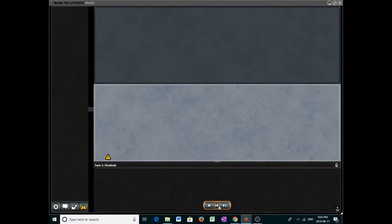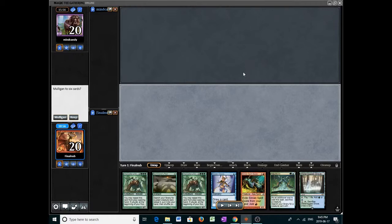Here we are in game three — we're on the play. It's a spicy one. It might seem a bit deceptive because we only have one green Allosaurus Rider and a Simian Spirit Guide, but we also have the Pact for the Allosaurus Rider, two Chancellor of the Tangles, and a Neoform. So this is actually a legitimate turn one. What we would do is reveal these two Chancellors, play the land, and use green-blue to start going off, with even the extra green mana from the second Chancellor. This is pretty much the nuts.